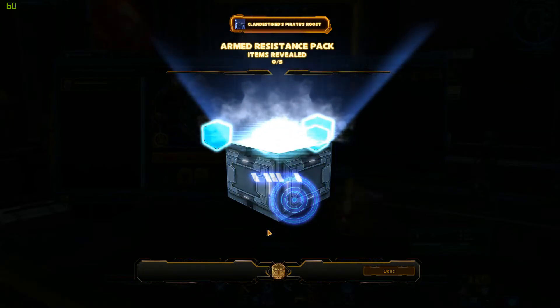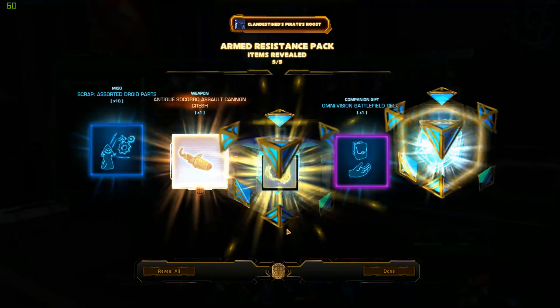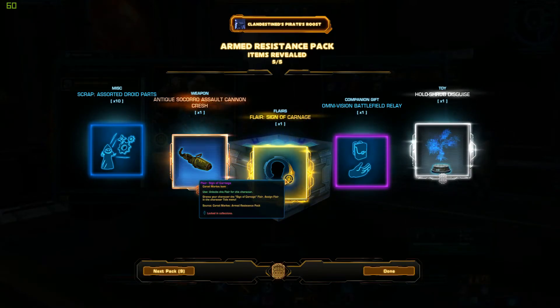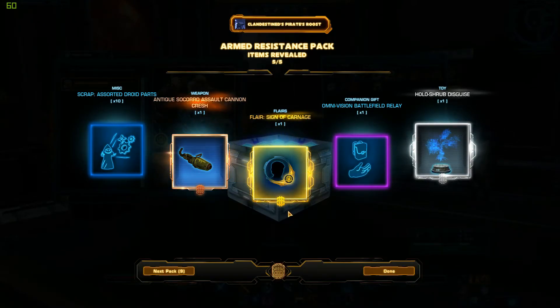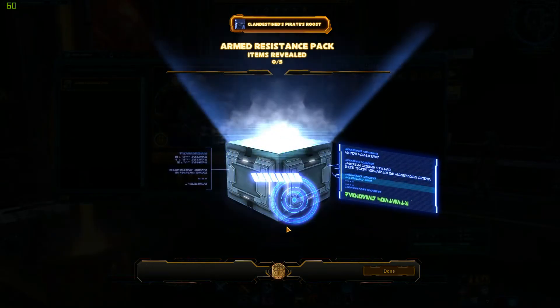We got ten left — going through them pretty quick. Oh wow, check it out! I got the flare sign — that was one of the ones I was kind of hoping to get. That thing is pretty neat. And I got the hollow shrub disguise — that's a pretty cool toy. I can mess with people on the station with that one.